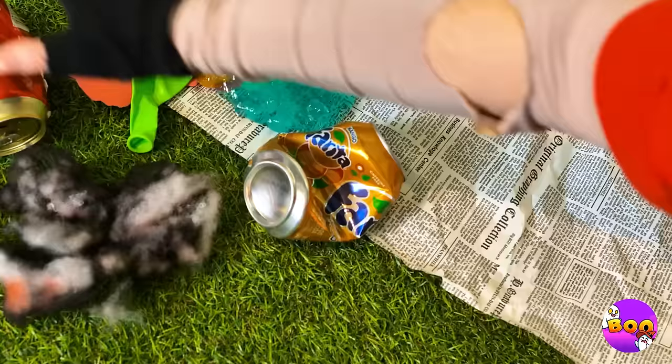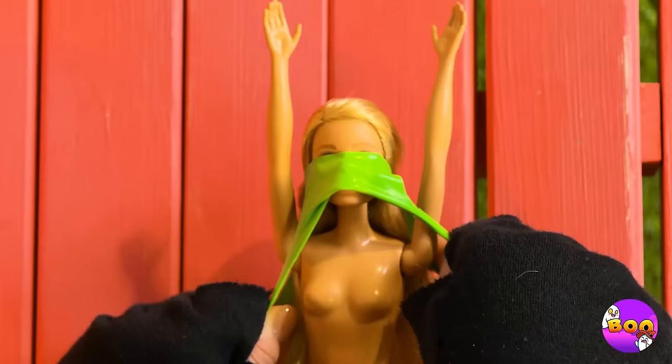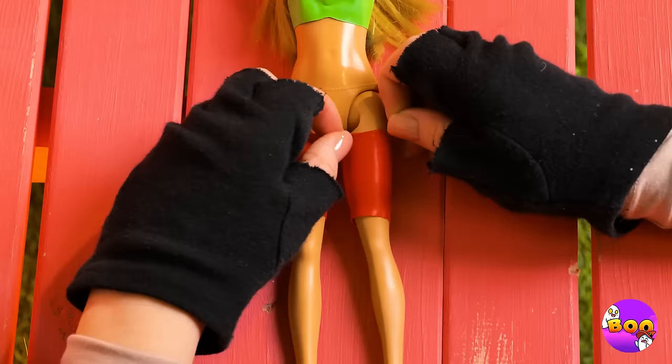Look, a free doll, but she kind of needs a new wardrobe — easy fix. Just take a balloon and make some cuts — now Barbie has a brand new top. Careful with the hair. We still need pants — just cut up a long balloon and we've got a pair of leggings. Another balloon and we've got a makeshift skirt. Now she's rocking a skirt and shorts combo.